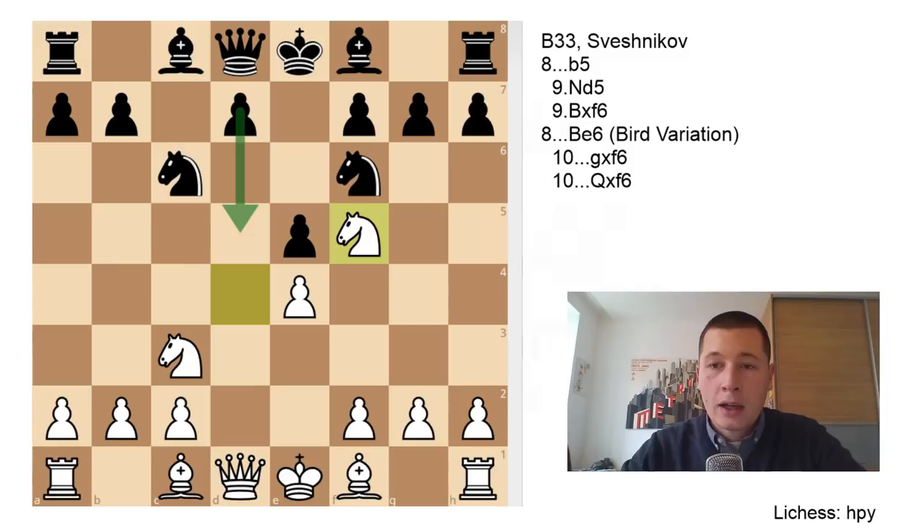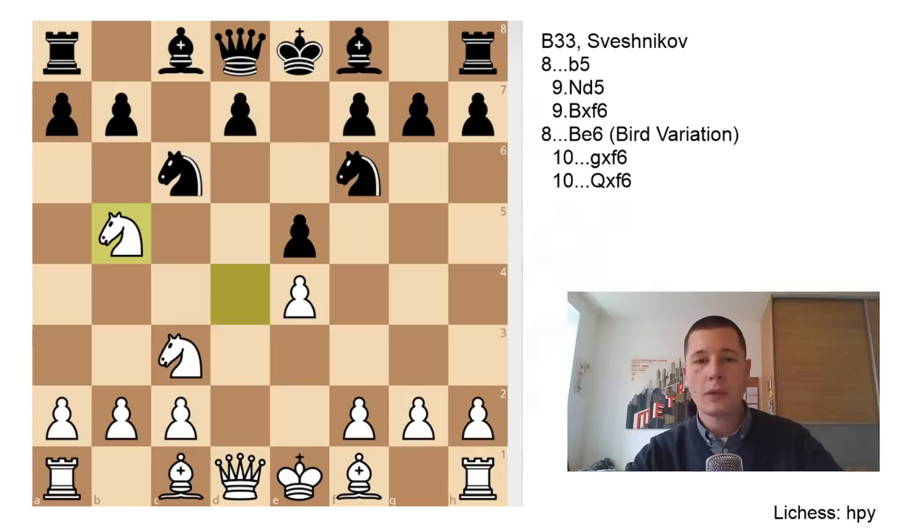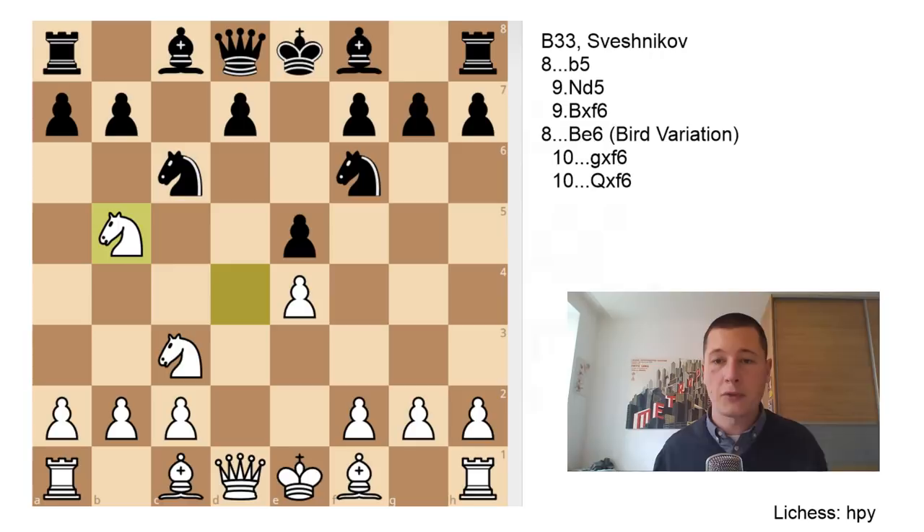So the only move after E5 — the only move that's played — with about 20,000 Grandmaster games versus about 200 games for all other moves combined, is Knight D to B5. This variation is called the Lasker-Pelikan, or used to be. Some people still refer to this system as the Lasker-Pelikan, and the Sveshnikov is only one variation of that, but today this whole system with E5 on move 5 and Knight D to B5 is called the Sveshnikov.